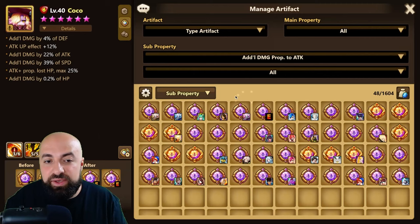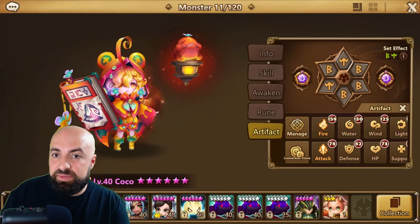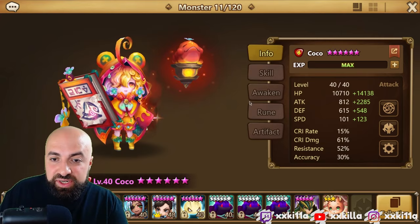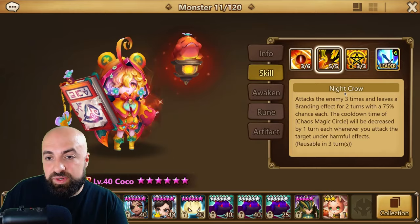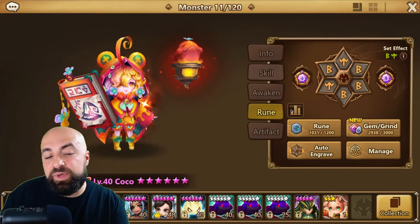You want to aim for at least 15K HP, about 600 defense, and around 2000 attack. No crit rate, no crit damage needed — that's it. Don't put on Rage. You can put on Swift or Violent. If Violent procs, the cooldowns are already pretty low and she gets decreased cooldown from skill two hits as well.